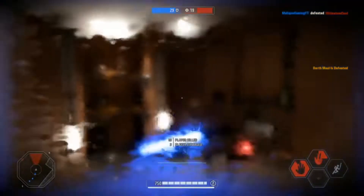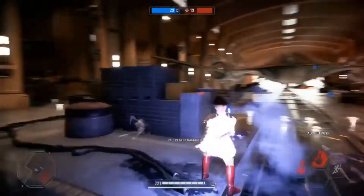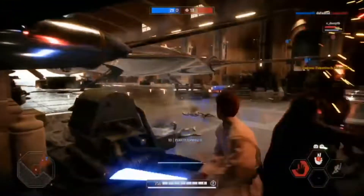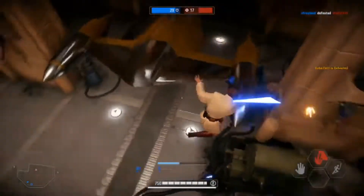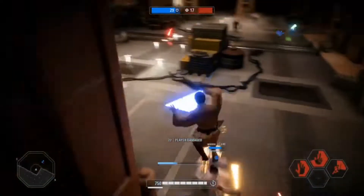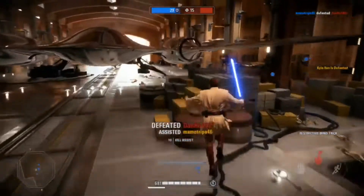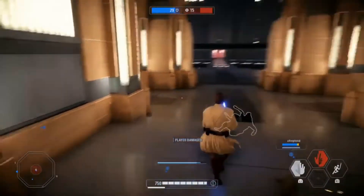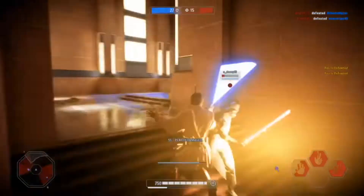Because Obi-Wan is such a defensive character, a lot of new players may see him as a character where you just hold your block and let enemies swing out. Don't be one of those players — even though he's defensive, you can be very offensive with him in heroes versus villains, Galactic Assault, or Supremacy. One thing to know is that even though he has a high stamina pool, it can still be drained like any other saber wielder. If you have no stamina, you can't block or attack. Even if Obi-Wan can hold off two or three saber wielders, eventually your stamina will run out and you'll be stuck. So always keep a good amount of stamina ready.